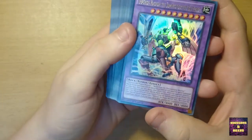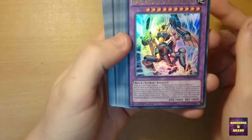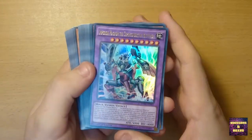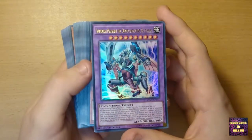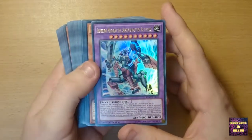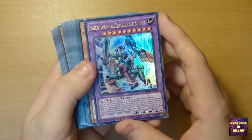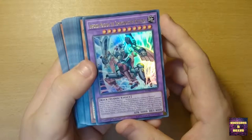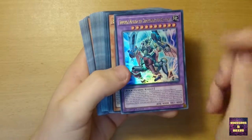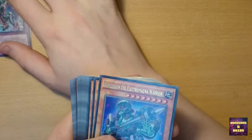First of all we have Empyrean Magnum the Superconductive Battle Bot — that's a mouthful. It's a Rock Fusion Monster. Look at it sparkling! That's beautiful. Here are the Fusion Monsters with Valkyrian the Magna Warrior and Berserker the Electro Magna Warrior. Those are new monsters; let's find out what they look like together.